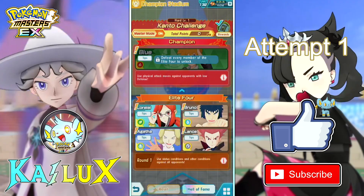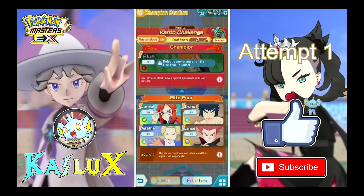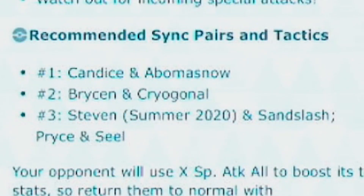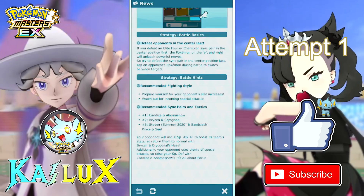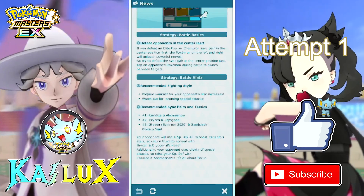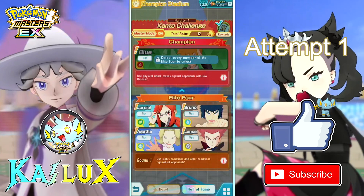Let's start with the worst team in this video by a long shot: Ice Week Agatha. The team is Candice, Bryson, and I don't have Steven, so I'll be using Price. This team is terrible. Where the hell is the support? Why no support? What were you thinking when you were making this team, DNA? This team sucks, holy crap.